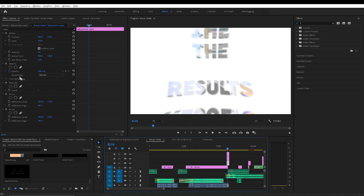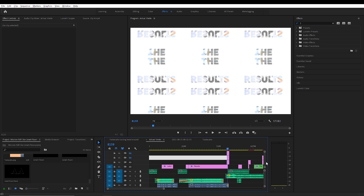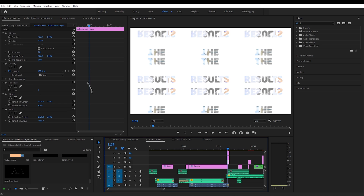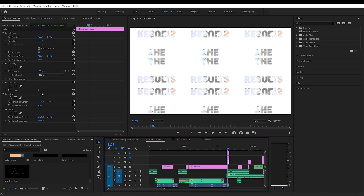The bottom adjustment layer has the replicate effect. For this transition, I added three adjustment layers, which you can add right here. On the bottom adjustment layer, I gave it the replicate effect and set the count to 3.